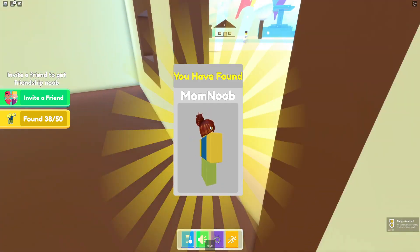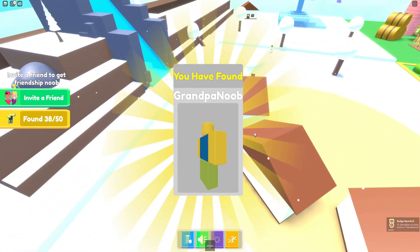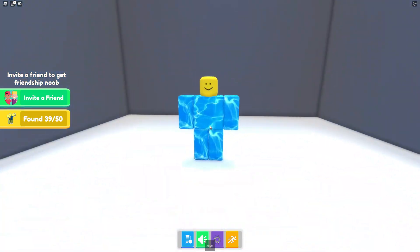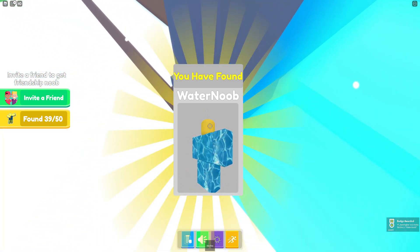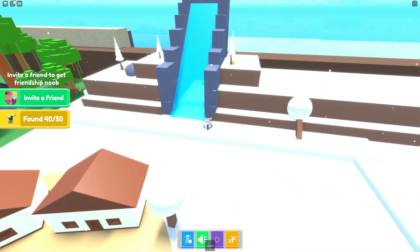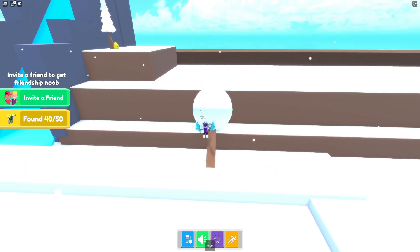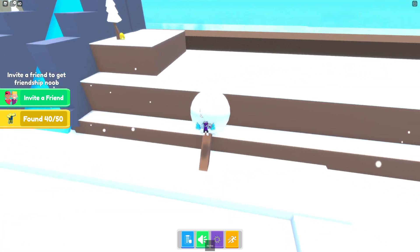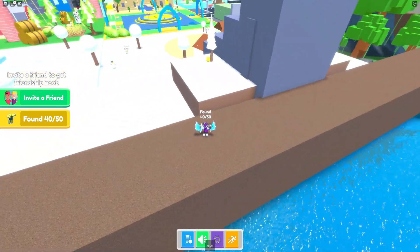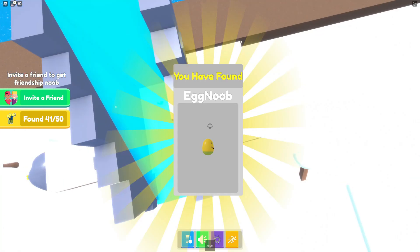We've already claimed 37 out of 50, making great progress. There's one noob over there and another one — the grandpa noob. There's someone behind this waterfall — the water noob. Can we get up this tree? Yes, climbing up from here — we get the egg noob. Is there anything on top? No.